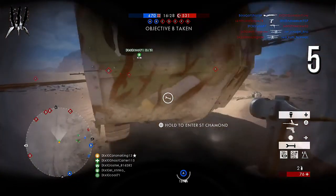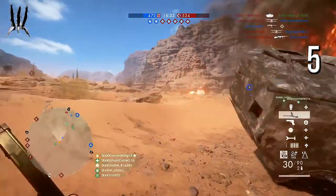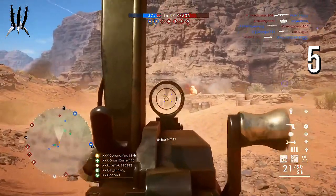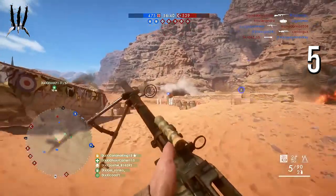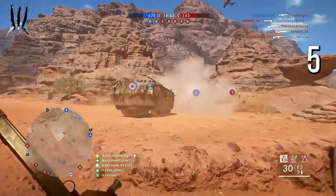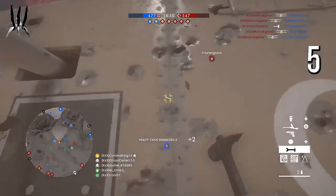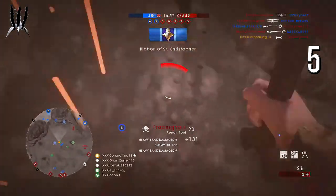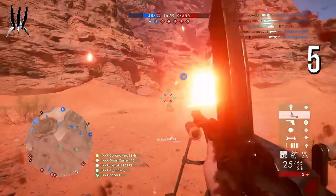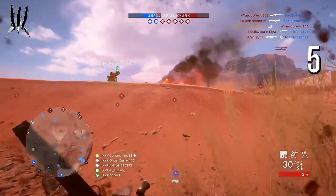Kicking off today's Top 5, we have Corona King 13, playing on Sinai Desert as support using his wrench — the right way, supporting his assault tank. He sees a heavy tank over there and some infantry. The tank is moving in, he thinks to himself, yeah, I can probably help. They totally butchered that guy with a wrench! He managed to take out the heavy tank with a wrench. There's another soldier — he took him out. Nice, nice play, Corona King.